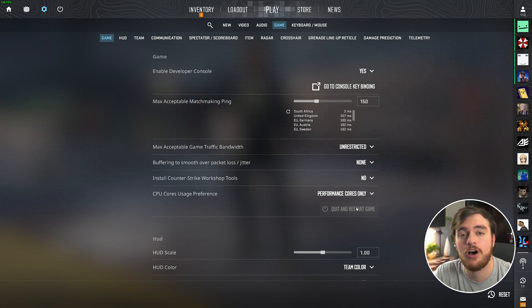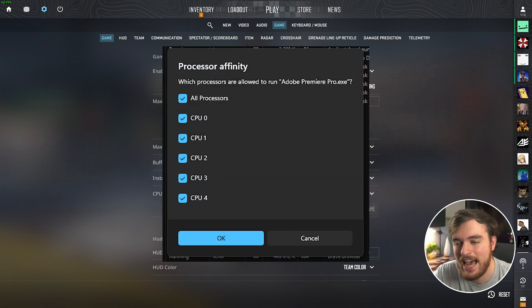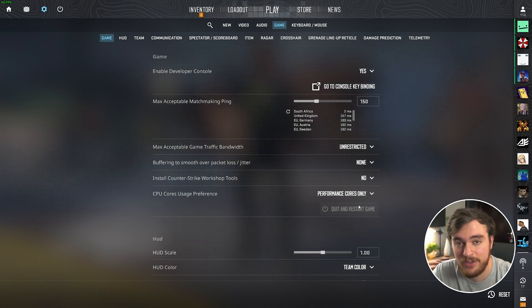You used to be able to do this manually through the task manager with a thing called Affinity, but now it's built into the game, which is great to see. Anytime you change this option, you will need to quit and restart your game — you'll see this button becomes active when you change it.